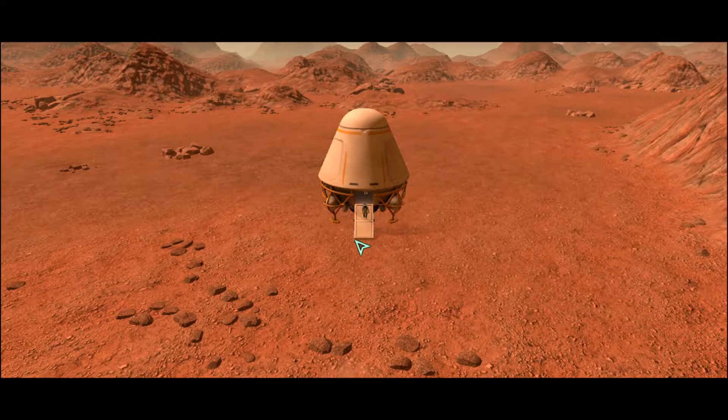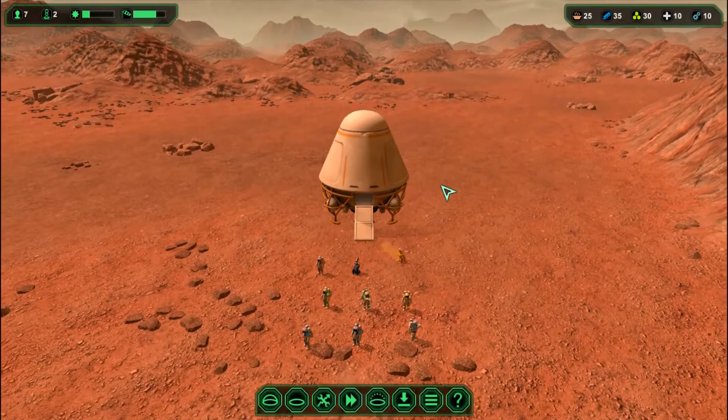You start off with seven colonists and two bots. This is our colony ship right here.